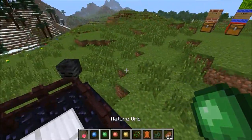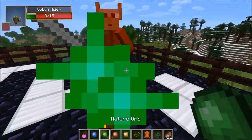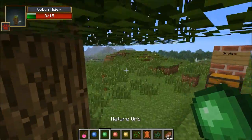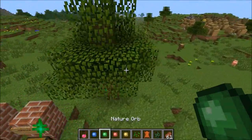So the next one is the nature orb. It does do damage — if I hit him with it, it does six damage. But it's not really for that. If you use it on the ground, it grows like a tree, which is pretty cool. So you can grow trees around you. I think that's awesome — like if you really need some wood and don't feel like planting one.